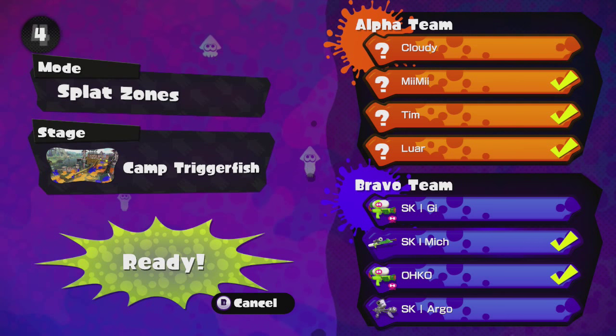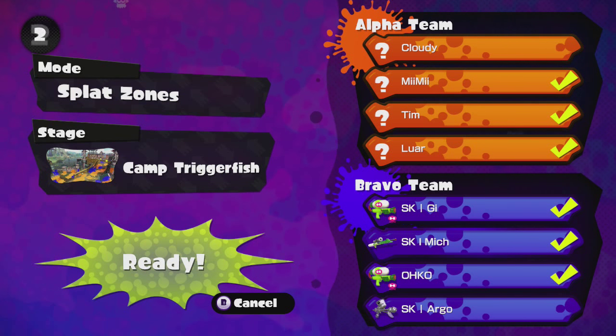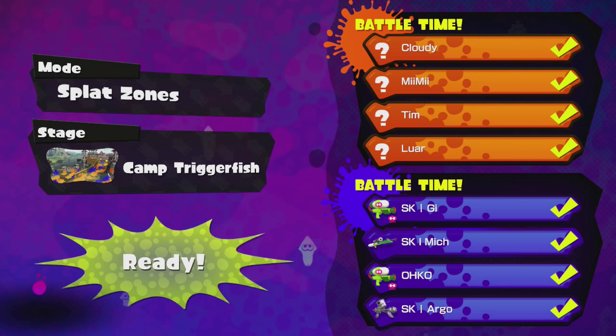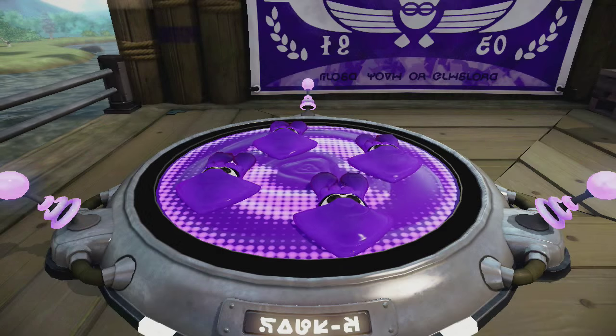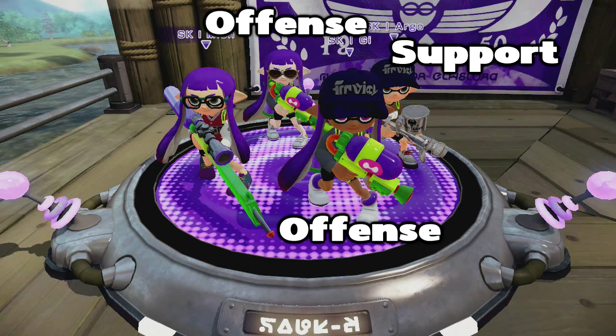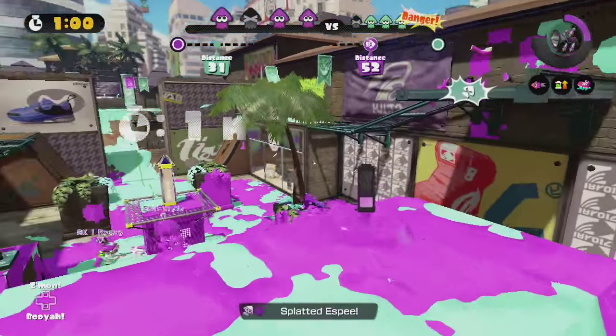To start off, when forming a good dynamic team, the first thing you want to consider is team formation. What are the roles for each member on each mode on any given map? The general positions for any mode could be offensive/splatter, support/inker, and defensive, which can be determined by the weapons each member selects and how they utilize them.